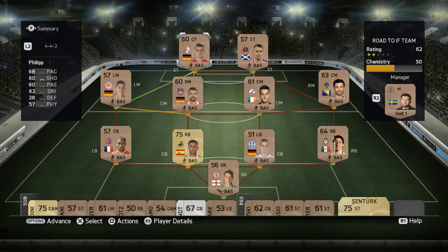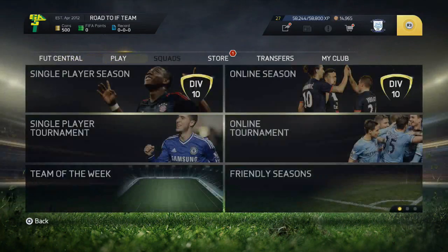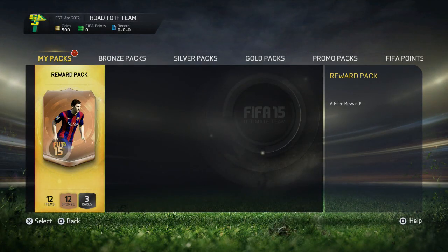The really unfortunate thing is that all these players are untradeable, which is a bit annoying. You can't do anything about it at this point in time. So it looks like we have a pack that EA have given us — a free reward. Thank you, EA. 12 bronze items.